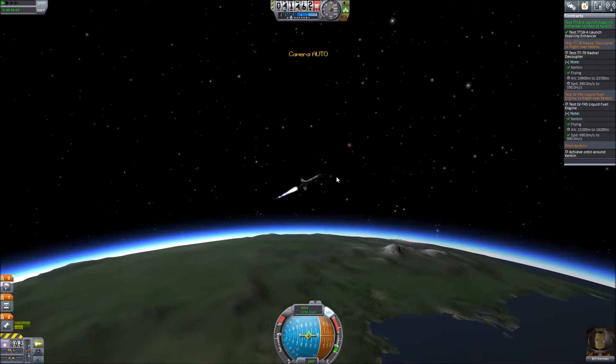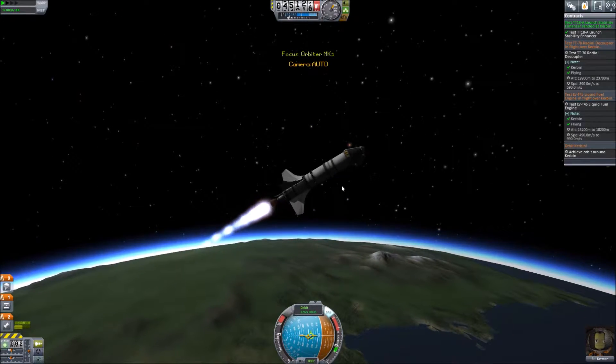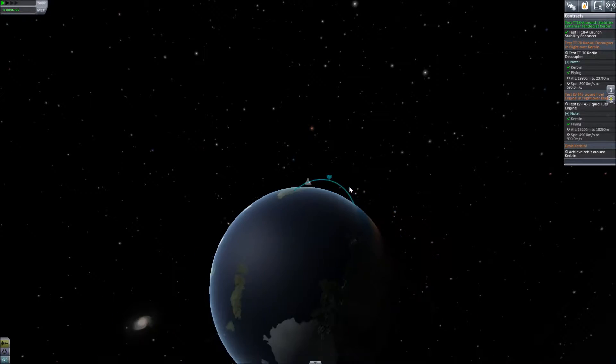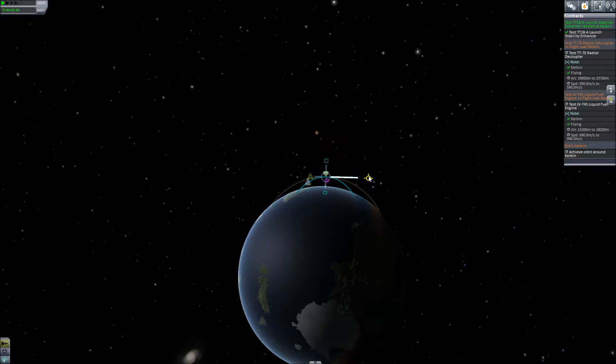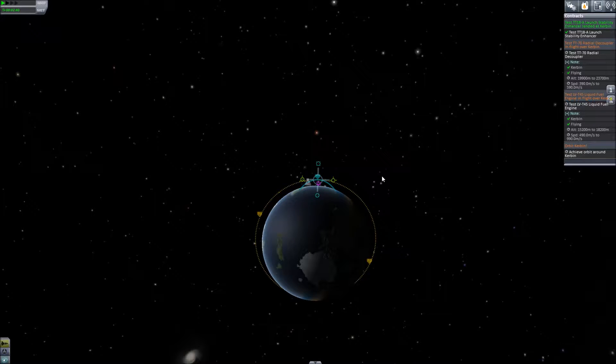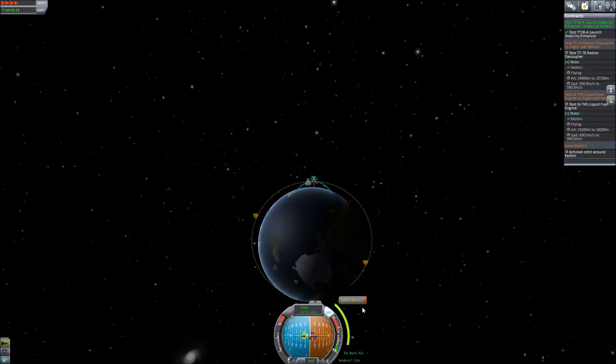We're at about 60k. At 75k we'll let it go a little bit higher. So now that we have our apoapsis marked out — a little bit too high there, 110 — we have our marker laid out. We'll scoot it on over here, so we have our node in about 1 minute 20 seconds. At about 15 to 16 seconds out, we're going to start our burn.